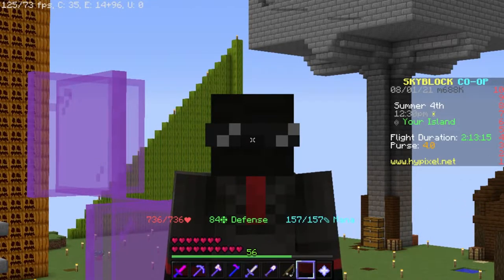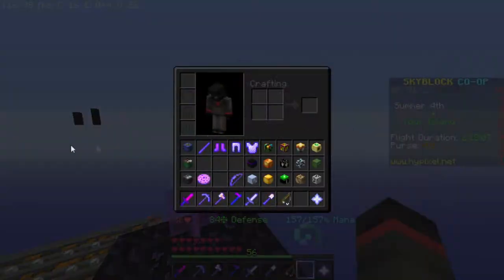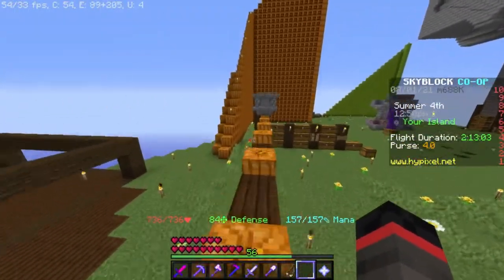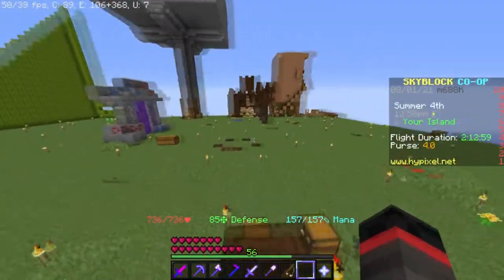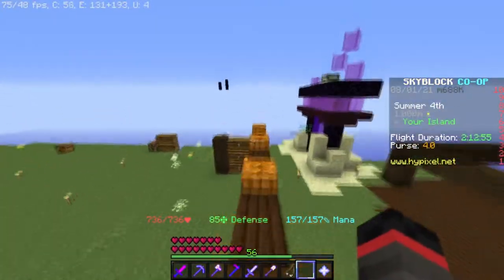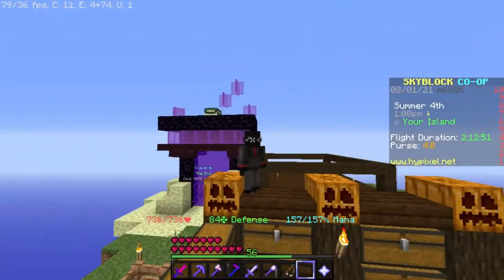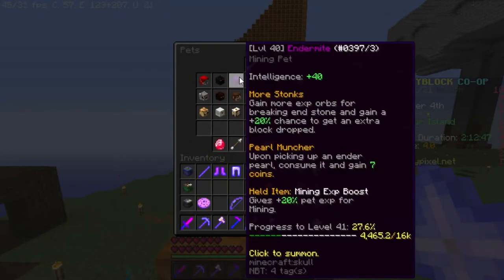I am here because I want to talk about this particular pet you can find on Hypixel Skyblock — a pet that's pretty known. But I've recently found out a glitch, it's possibly a glitch, not quite sure. But what I do know is that it's probably not intended to be in the game, and this is the endermite pet.